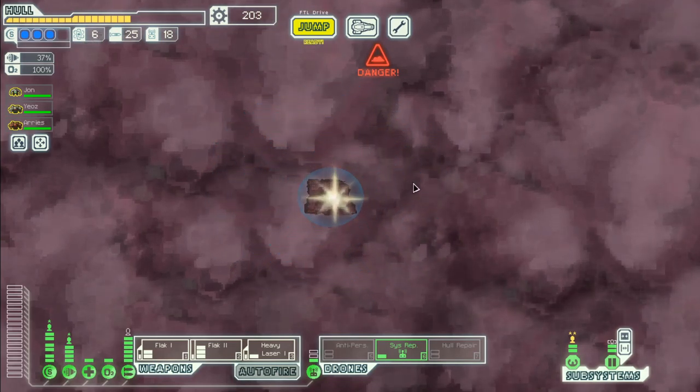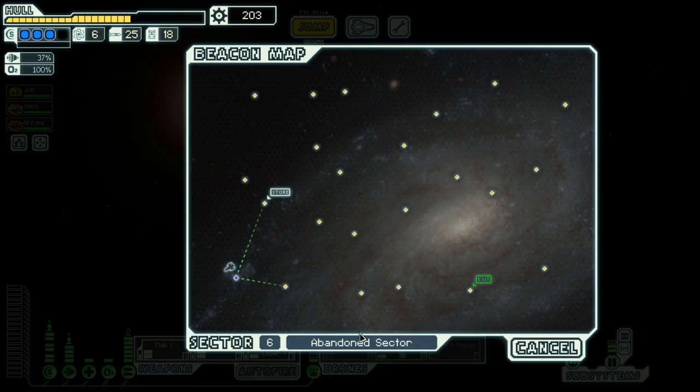Hello boys and girls, welcome back to season 16 of my FTL series. My name is hot6g and we are in the energy cruiser layout 2, sector 6, which is an abandoned sector — could be a bit scary. Next sector will be a hostile or nebula one again, so let's try to get a bit more fuel so we actually have an option for the nebula one.